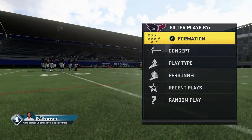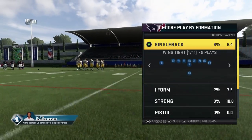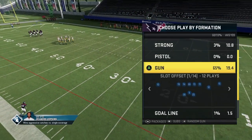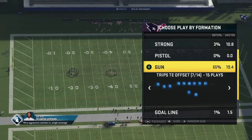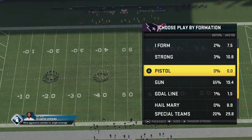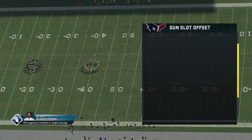Today I'm going to be showing you guys how to torch Cover 2 for a one-play touchdown every time. It can literally come out of any formation in the game — that's what's so great about this tip. This play is going to absolutely destroy Cover 2 every time.